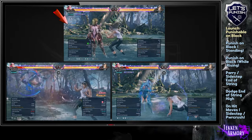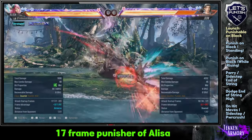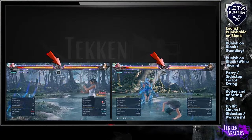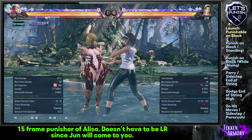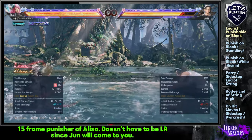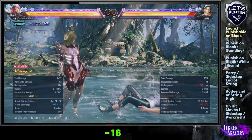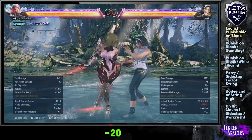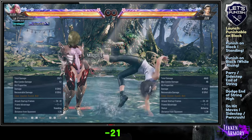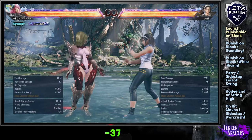To counter back three and back three mid, you can punish after back three using a long-ranged move that is faster than 19 frames. To counter back three's two extensions, you can use this move if you are using Alisa, which is a long-ranged 15-frame move.